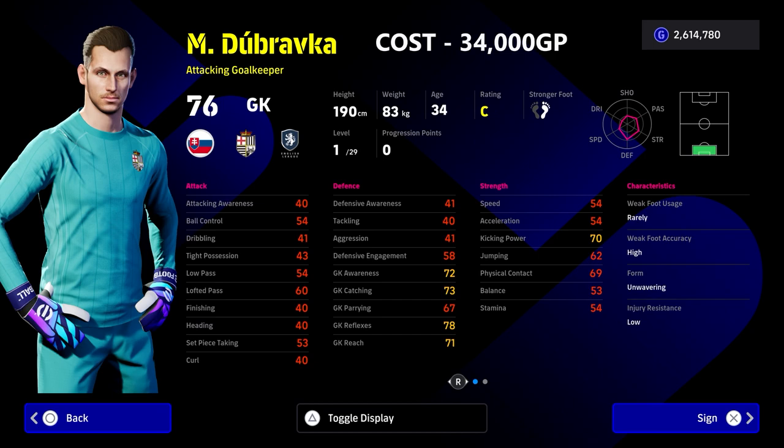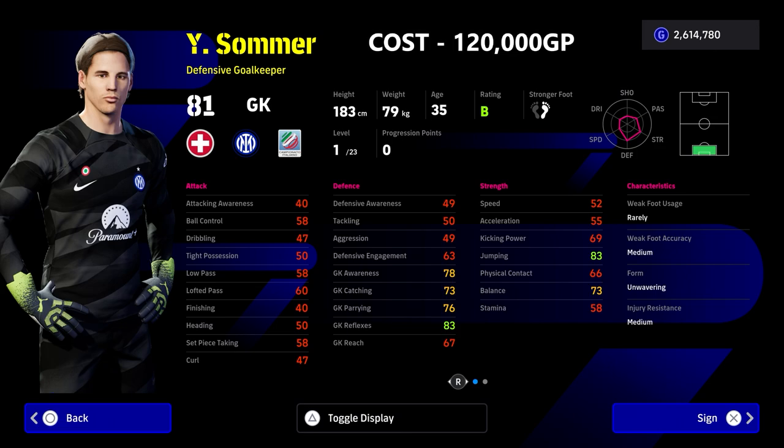The trick with goalkeepers is with the current gameplay — if you have a goalkeeper over 190 centimeters, you don't need to have good jump or good reach because they're so tall they're able to cover the area. For a smaller goalkeeper like Sommer, that is when you need to train him up.